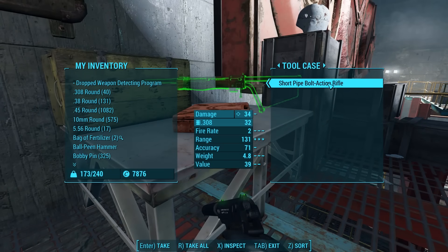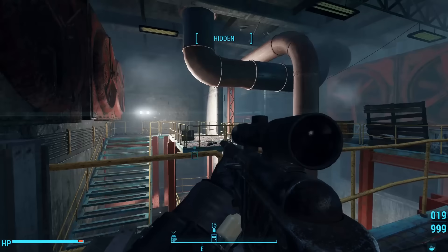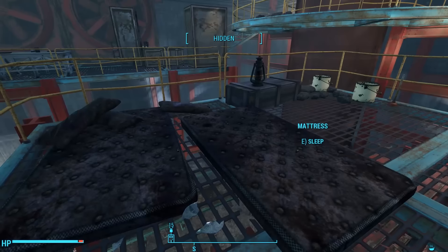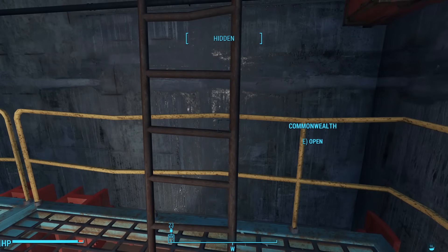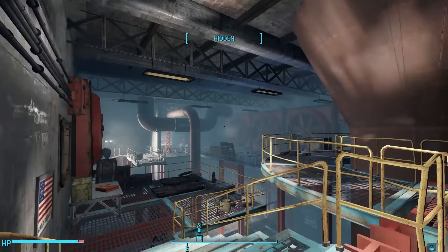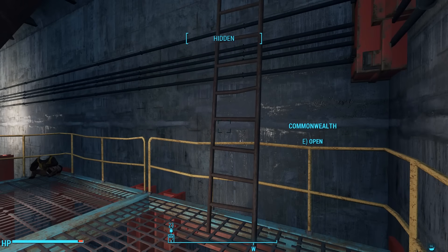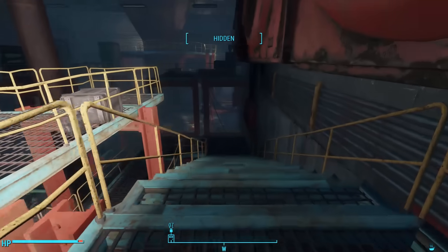We can get rid of the spotlight on the opposite wall. I looked over the ledge trying to find the other raider, but couldn't find him anywhere. Turning around on our way up, we see a ladder going up to the Commonwealth — so this is another way in and out. We'll come back to this in a bit. For now, we need to finish clearing the plant. Continuing along the catwalk, we'll take the stairs down to the bottom level.